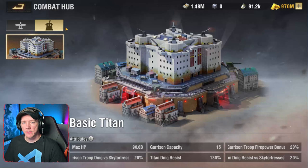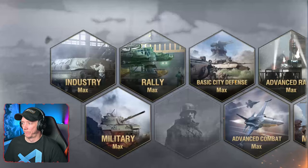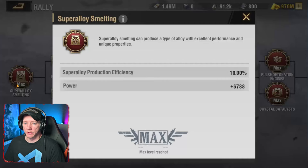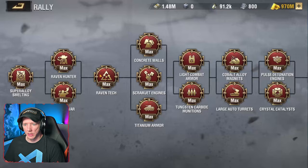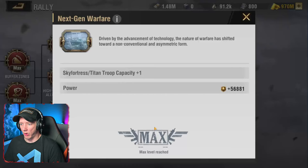These three buildings are effectively how Lilith decided to implement super weapons into the game. Along with that, there are two new tech research trees. I have to say I'm personally not happy about that. There's a new rally tech tree — all of this tech research is strictly for sky fortresses and titans. Things like super alloy production efficiency, super alloy from destroying raven fortresses, titan max HP, and a tech that extends the range of your sky fortress rally by one village.